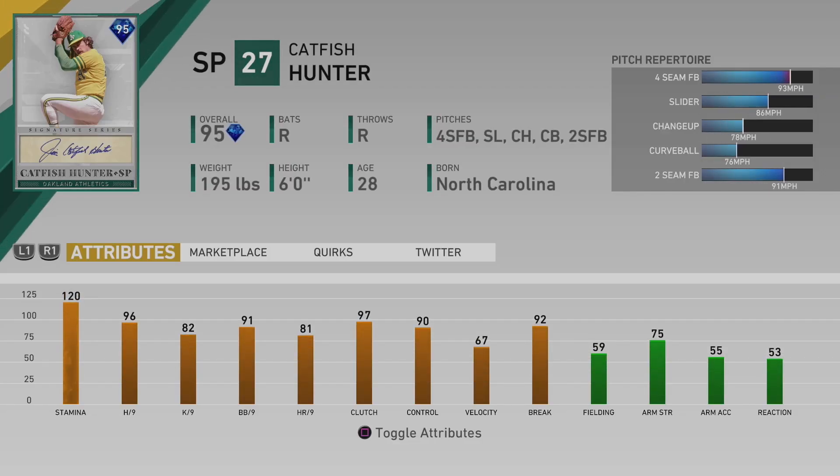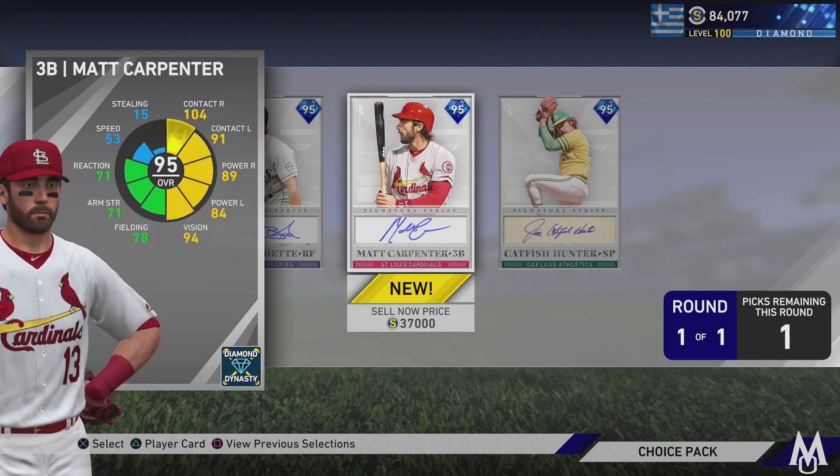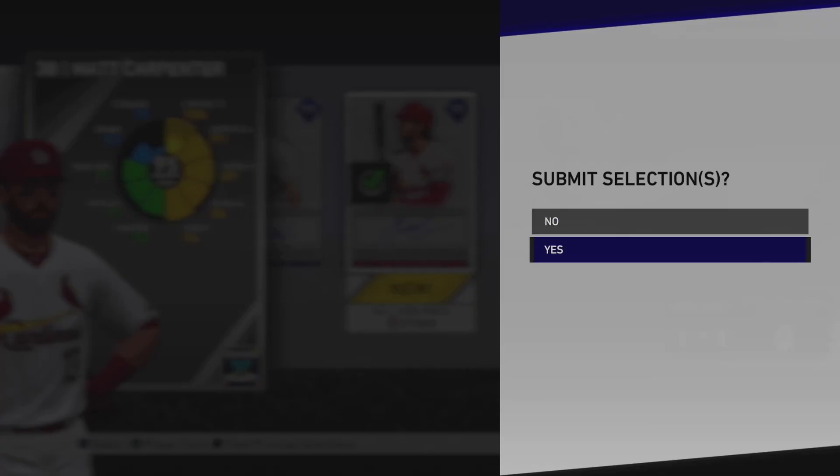Catfish Hunter has 96 hit per nine, 82 K per nine, 91 walk per nine, 81 home run per nine, 93 fastball, 86 slider, 78 changeup, 76 curveball, and a 91 two-seam fastball. The pitch speed differential — 17 from fastball to curveball — is not bad at all. He could be a solid starting pitcher, maybe a fifth option. But I'm going with Matt Carpenter — he's the best-looking card and probably the most expensive, so we'll pick him up, likely sell him, and try to add him to the Honus Wagner collection.